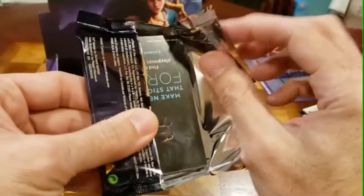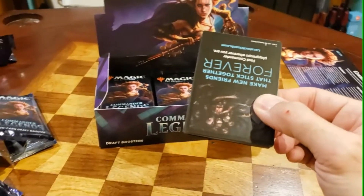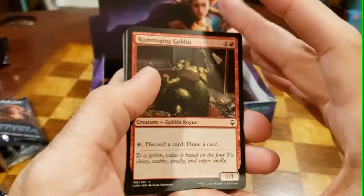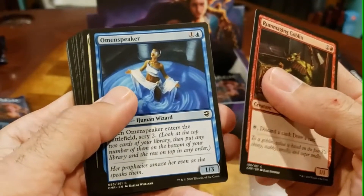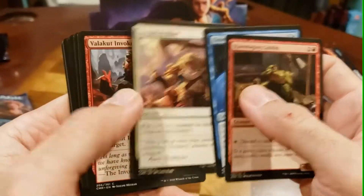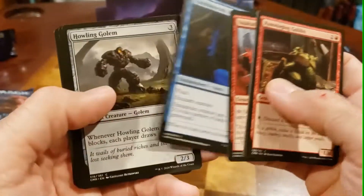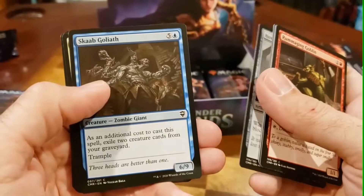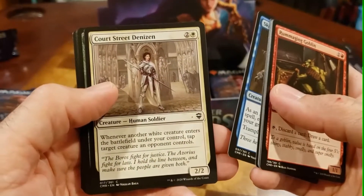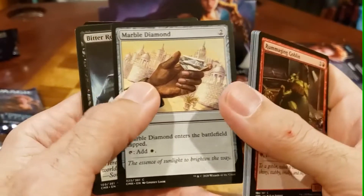This one feels weird — hopefully the weird is lucky. Rummaging Goblin — son of a bitch. Nice. A little expensive. Commons kind of suck to be honest — I know it's supposed to be a draftable thing, maybe I'm missing the mechanics, but I'm not a fan of a lot of them. Green has definitely got some OP cards I think in this set, as far as if you're drafting Commander.